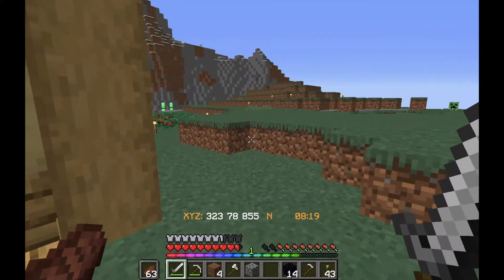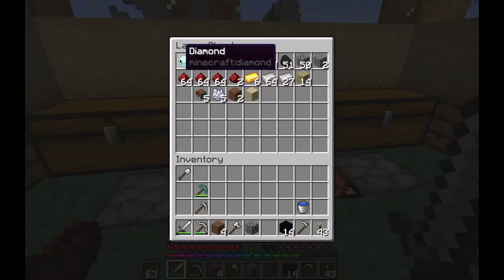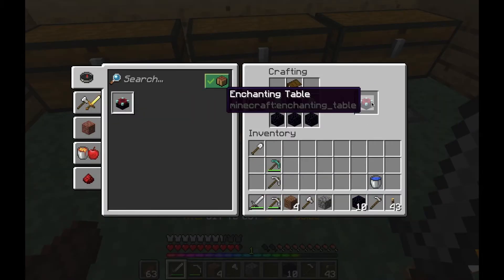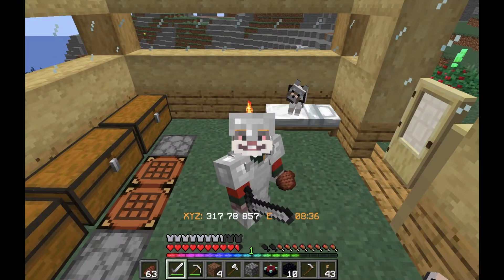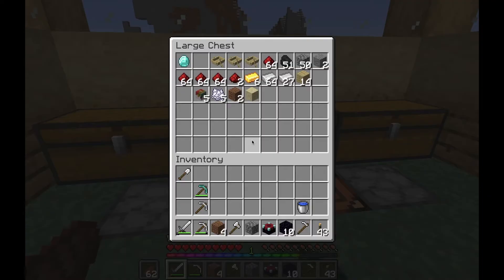Now that we're back at the base, let's build an enchantment table. We have the enchantment table — let's go! I want to get the achievement when I enchant something.